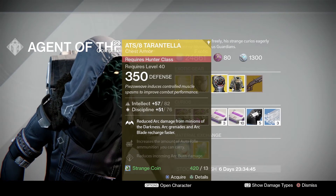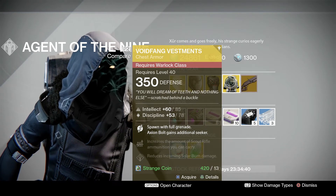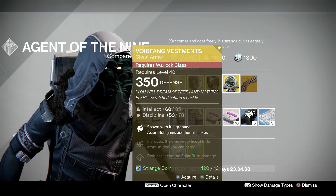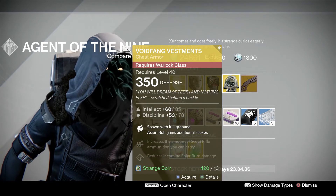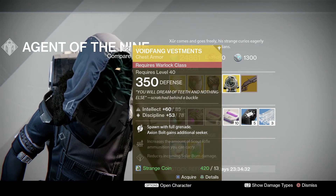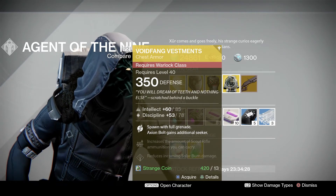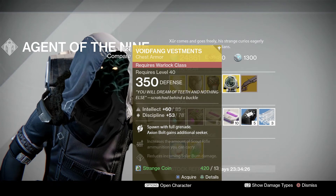And finally for Warlocks, you're getting the Void Fang Vestments — another PvP focused armor piece. This one lets you spawn with full grenade energy and your Axiom Bolt grenade spawns an additional seeker. I'm not too big on this chest piece. The fact that you have grenade energy every time you spawn is nice, but I feel this one is a pass unless you run nothing but Axiom Bolt grenades and you love them.